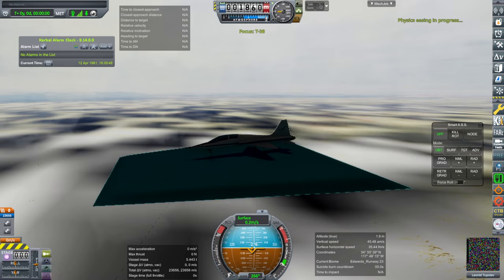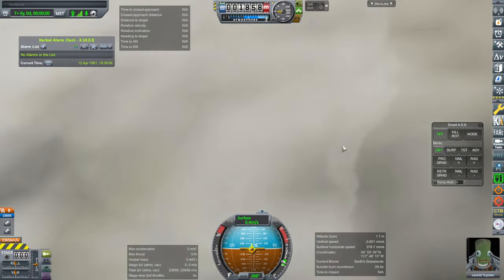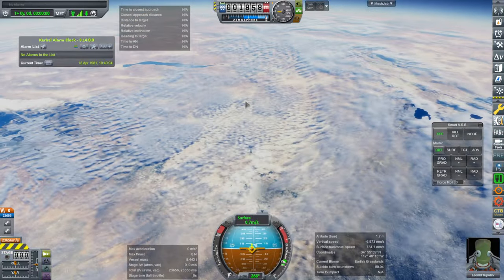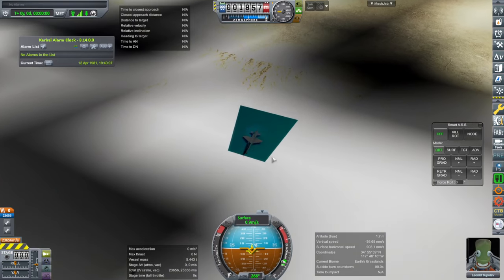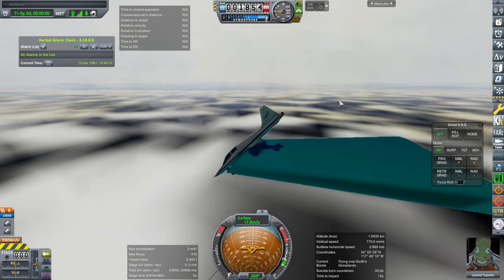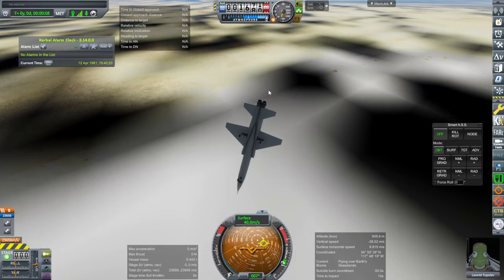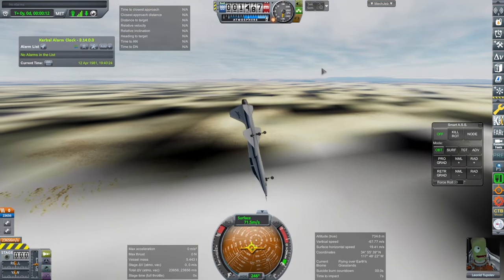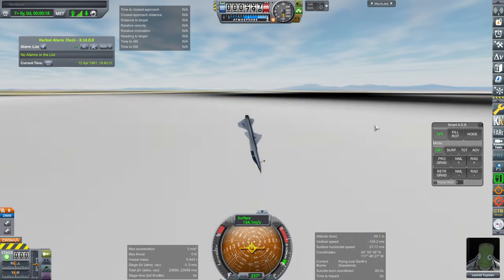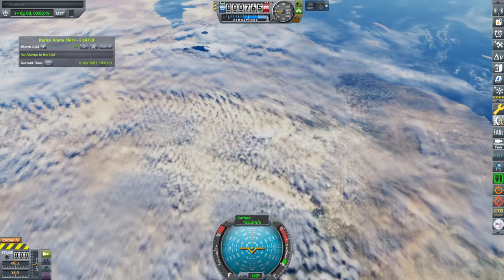I think we have a problem. What is going on here? I see markings down there, but that's just not right. This is a problem. I'm just wondering what's going to happen. The ground is there, but this does not look like Edwards. I don't know what's going on here.